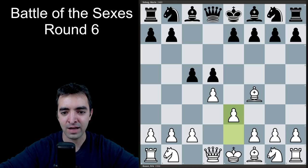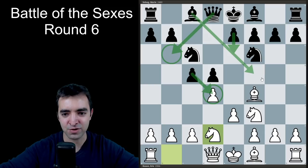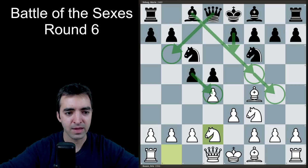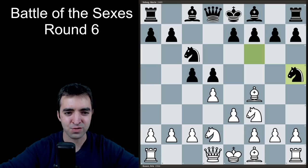We entered one of the main lines after C5, E3, knights develop, and after Knight BD2, this is one of the main early critical positions where Black has a bunch of options. Qb6 is a move, cd4, e6, Bf5, and Bg4 — a lot of playable moves for Black. In this game, my opponent played Knight to h5, which is also a playable move. It's one of the more trendy lines in top-level play these days.